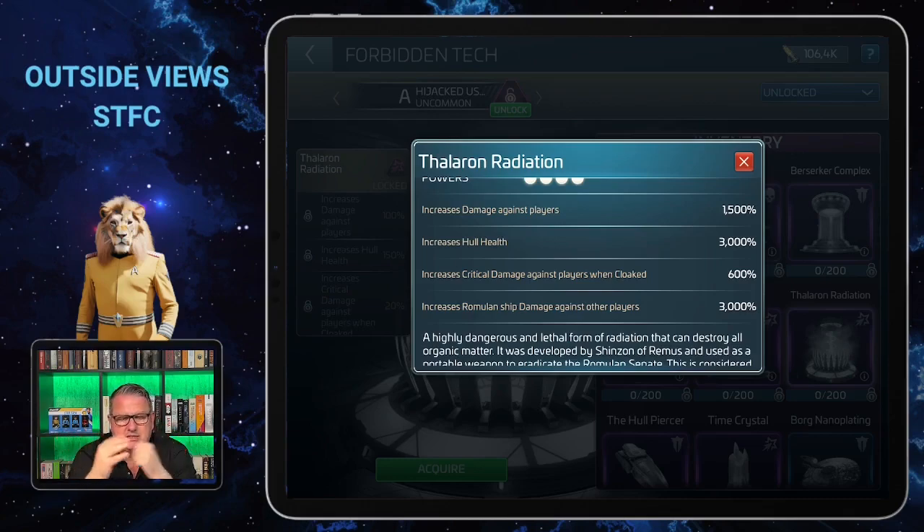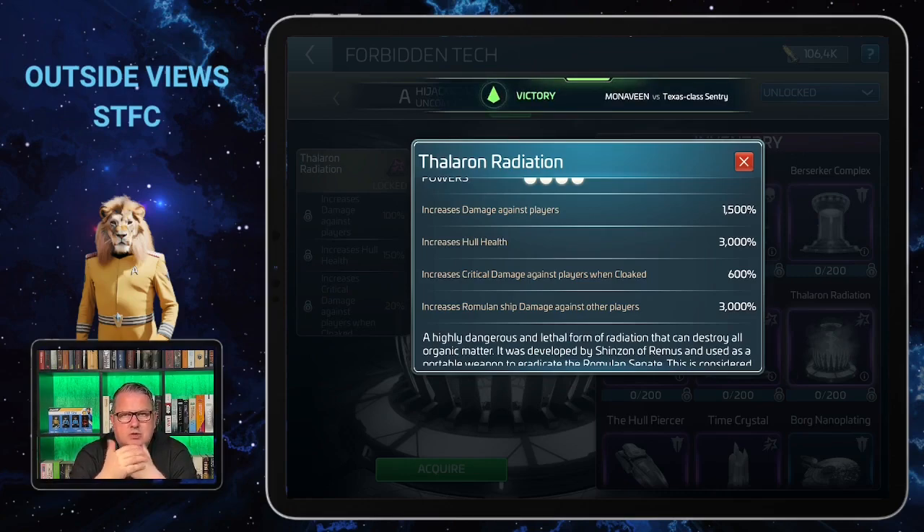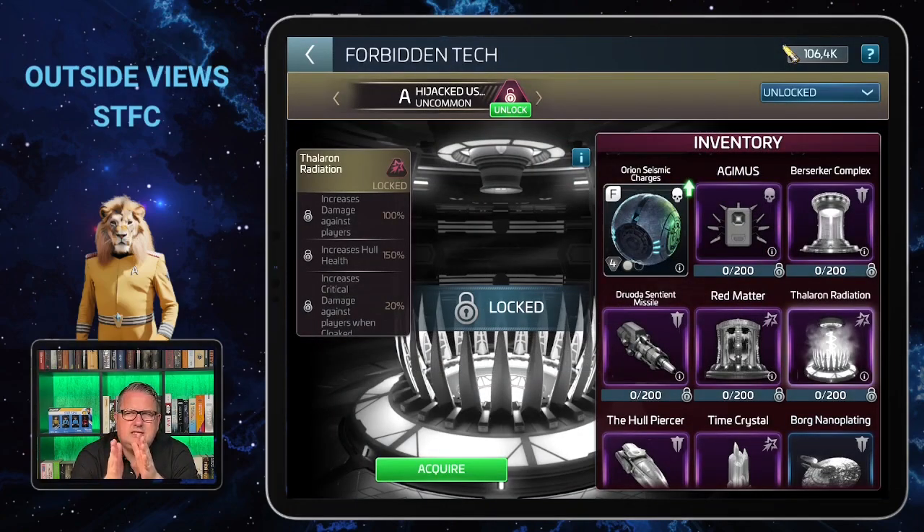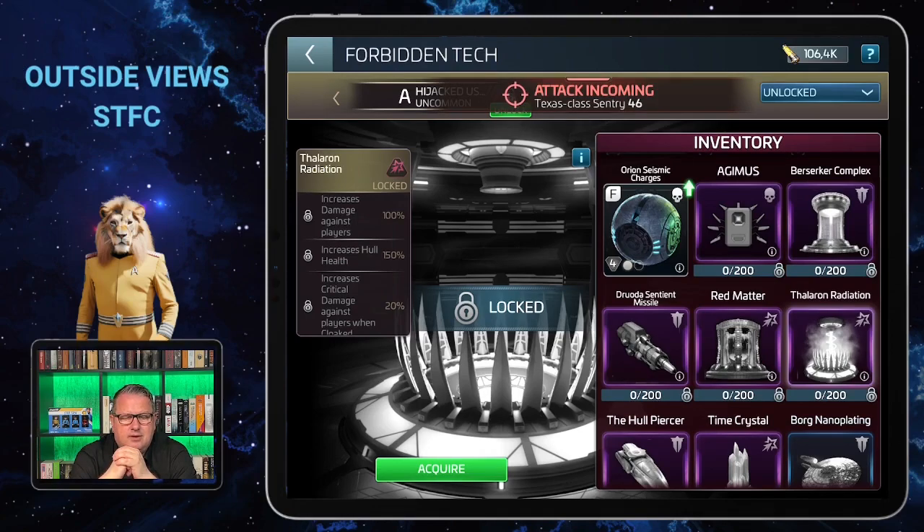This is the one that makes the most sense for me right now because the Corvus, which is a Romulan ship, is my biggest and most powerful ship. So it would really make sense to have the Thaleron Radiation on that ship. You'll remember if you've seen Star Trek Nemesis — that's what Shinzon had on his Scimitar, which he wanted to use against Earth and the Federation fleet, and in the end against the Enterprise. Data was the decisive person to stop that, and that's where Data died for the first time, so to speak.